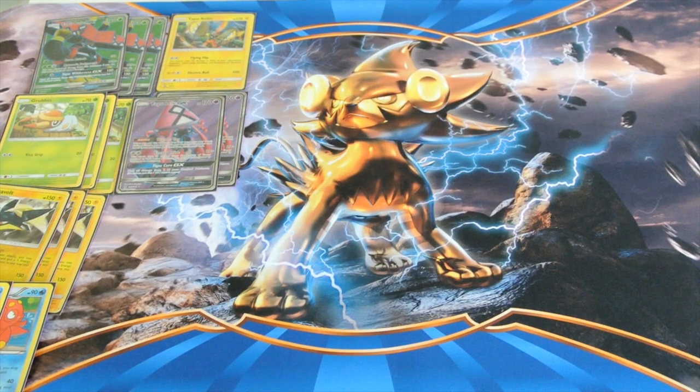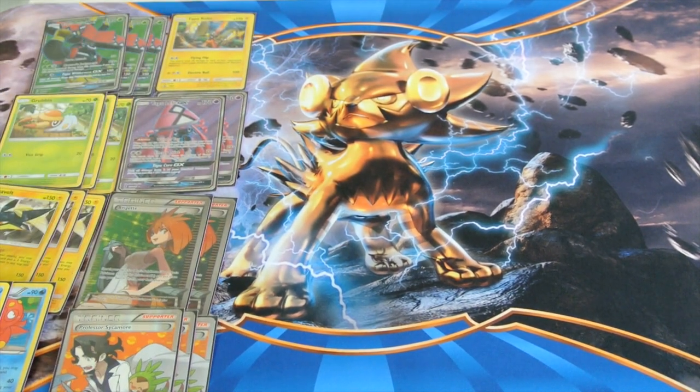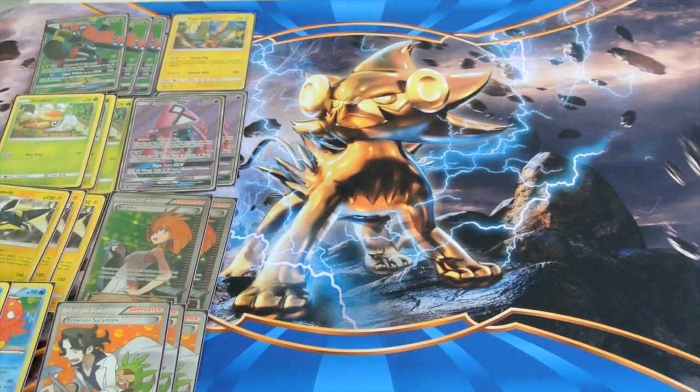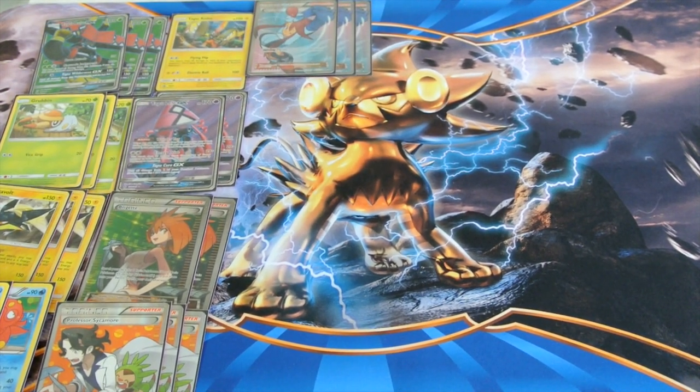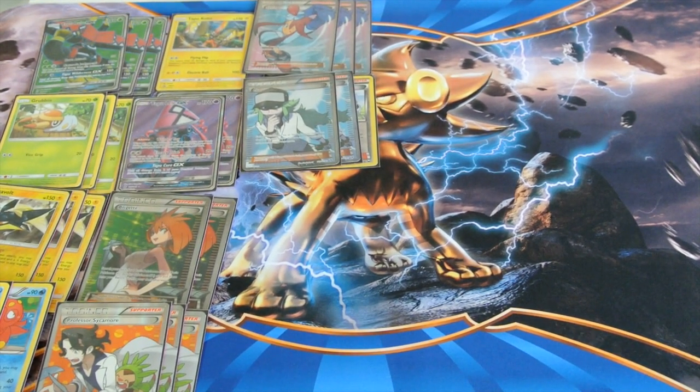For supporters we run two Brigette, three Sycamores, three Skyla, three N, and finally three Guzma.